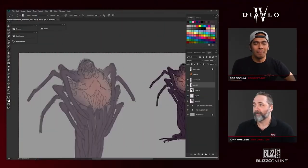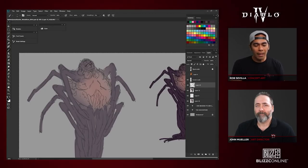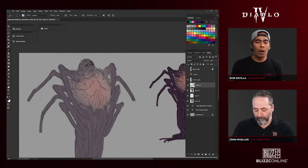Hey everyone, welcome to part 2 of our Artists at Work series. In part 1, you saw that we went through the sketch phase of developing a concept for a world boss for Diablo 4, and in part 2, you're going to see superstar concept artist Robert Sevilla take the sketch he selected and render it out into a beautiful result. So let's jump right into it.